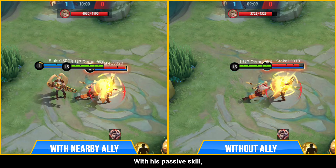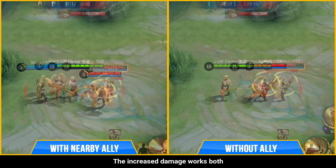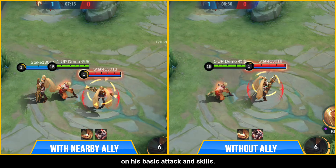With his passive skill, Yin increases his damage when there are no allied heroes within 4 yards. The increased damage works both on his basic attack and skills.